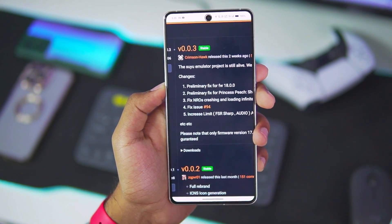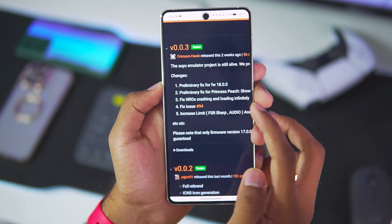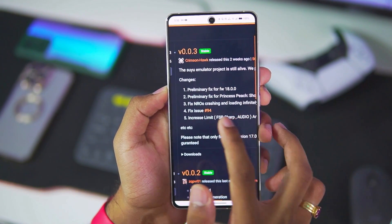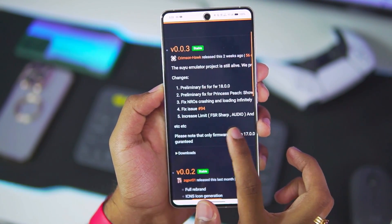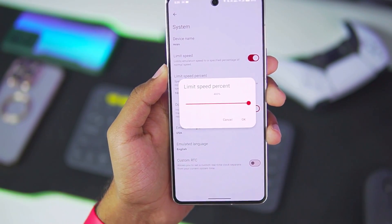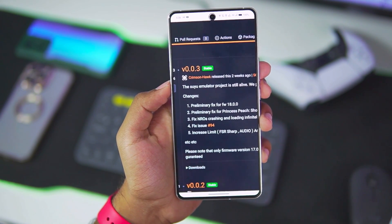The version 0.0.3 update had some good changes. A preliminary fix for firmware 18 has been added, a fix for Princess Piece Showtime was also added, fixes for NROs crashing and loading infinitely — that was also one of the major changes. The limit for FSR sharpness audio on Android has been increased, and the limit speed percentage now goes all the way up to 400%, which is a really amazing feature.